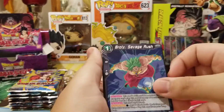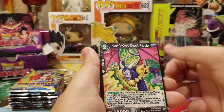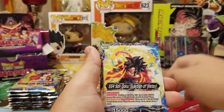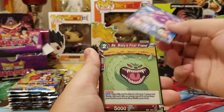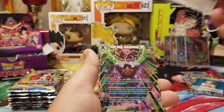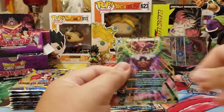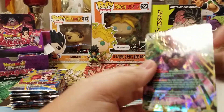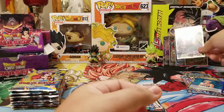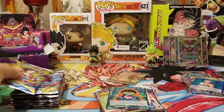Next pack. Broly, Bulma, Devilman, Mira, Trunks, Goku Leader, Boo, Bibbidi, Three Star Ball foil, and Dark Broly Overwhelming Evil SPR. So we got the regular and the SPR.